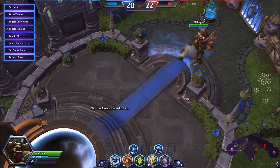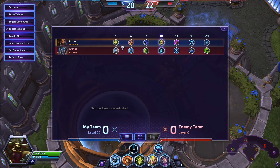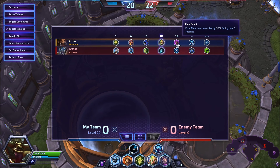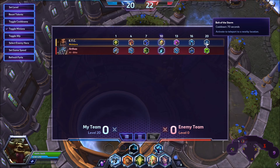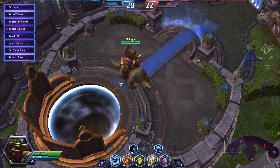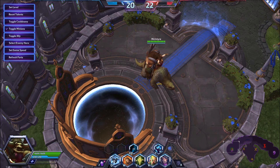Just to look over the talents super quick before this game starts - this is the build I'm going to be going: Guitar Hero at one, Speed Metal at four, Echo Pedal at seven, Mosh Pit with the chance to go Stage Dive at ten, Face Melt at 13 for the slow, Imposing at 16 for the slow and activatable attack speed, and Bolt of the Storm at 20 to make a play for my team or escape if threatened. We'll discuss slide combos and positioning once in the game.